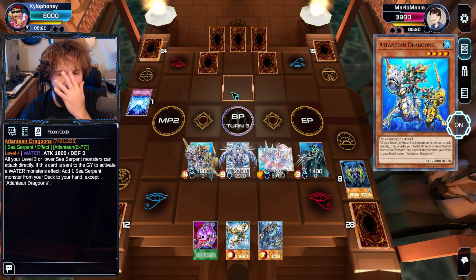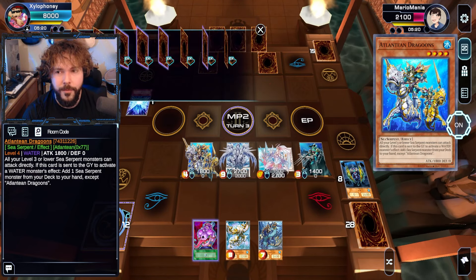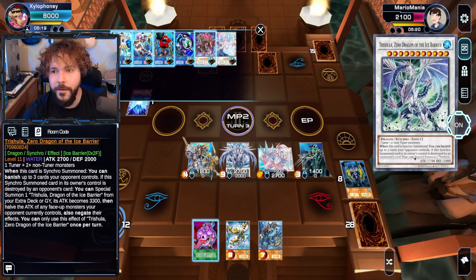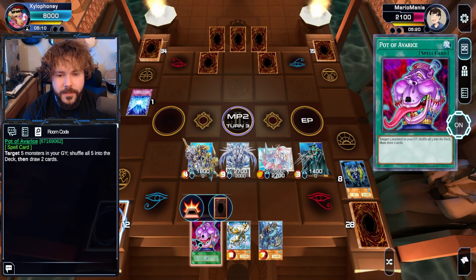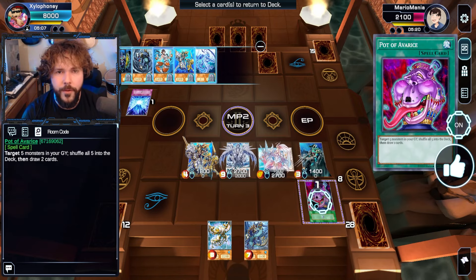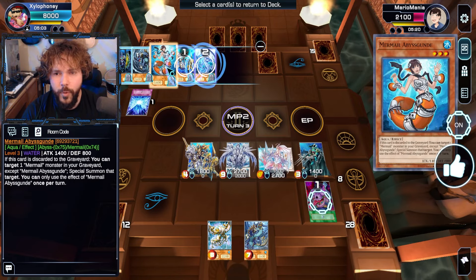And then he gets to attack. Can I go for another thing? No, I can't go for the Trishula — Zero Dragon of the Ice Barrier. Okay, fine. What I will do, just to possibly get myself some more cards, since I don't have anything critical of use in the Graveyard right now, we will return things to the deck with Pot of Avarice. Getting myself more draws.